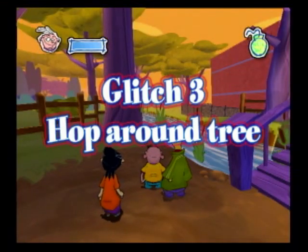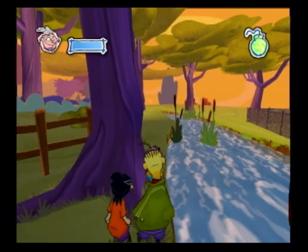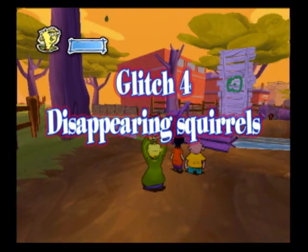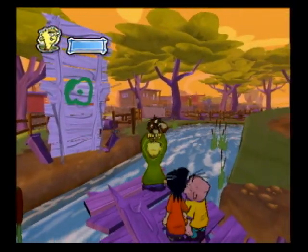I found this glitch while I was working on the video. All you have to do is hop around the tree and you'll fall through the ground. In this glitch, you can throw the squirrels into the creek and they'll disappear and not return until you finish this half of the level.